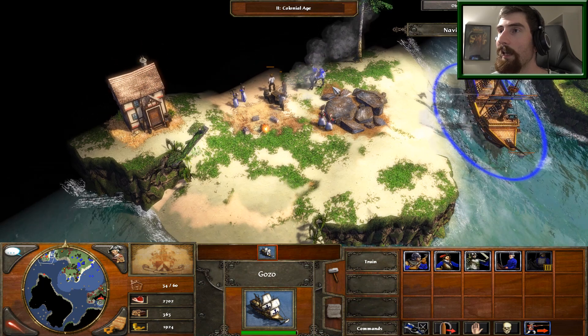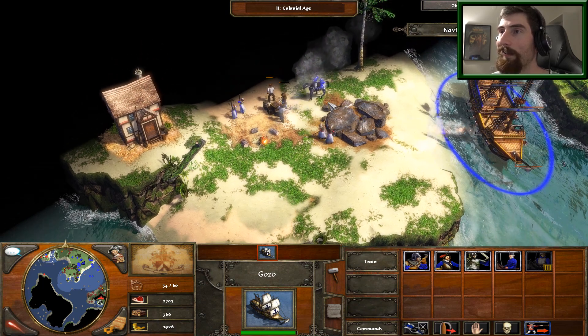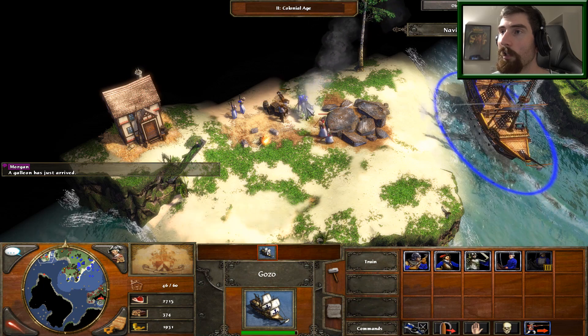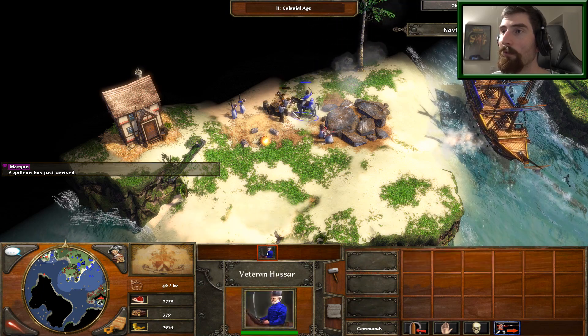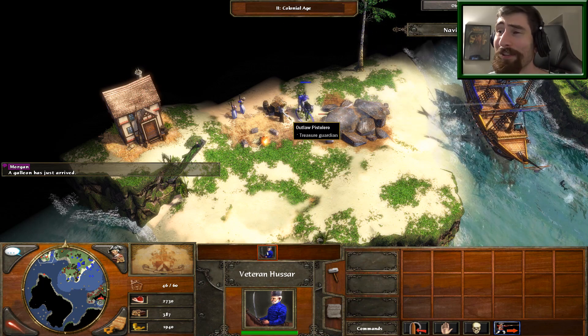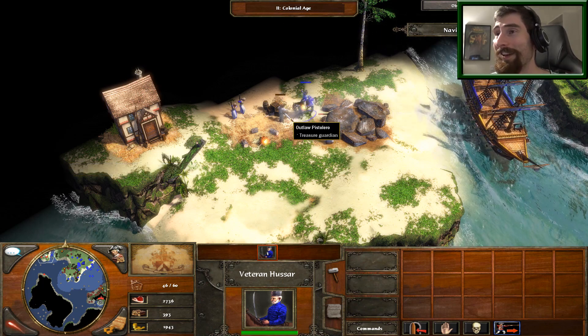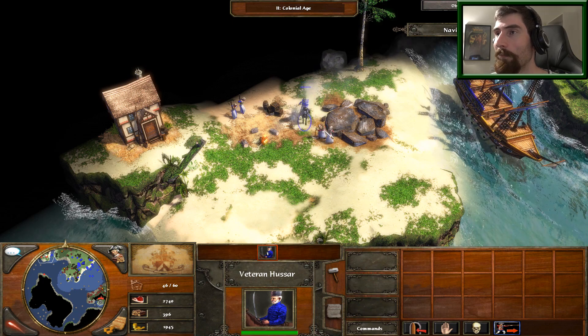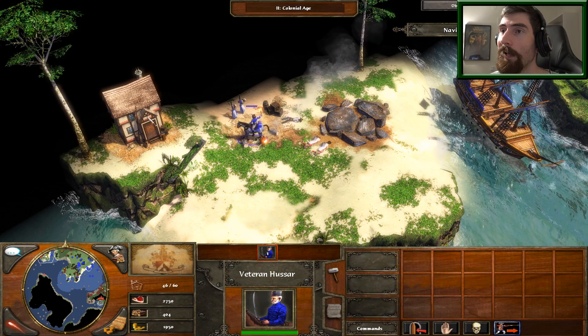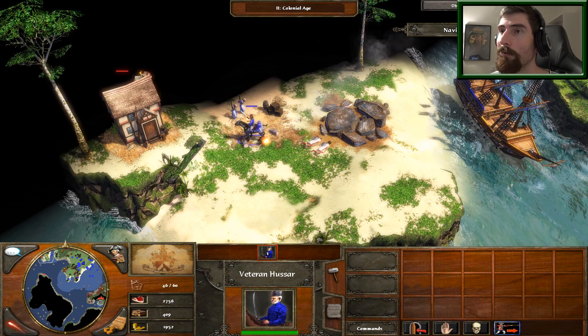Yeah, double attack! A galleon has just arrived - well that's great. A ship has arrived - no, attack the pirates, not the settlers! They're just mining - minding their own business. Kill him now. You can kill the women, and now destroy that.